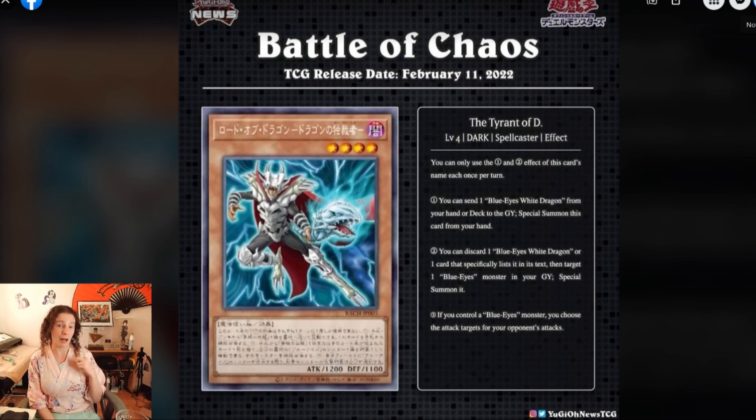The first card I think about is the Dragon Spirit of White. If you're able to get it into the graveyard by an earlier card effect — say if you use Dragon Shrine — with the Tyrant of D, you can bring out your Dragon Spirit of White, because that is considered to be a Blue Eyes monster. So you can banish one of your opponent's back row cards. I love this effect. Three: if you control a Blue Eyes monster — that includes Dragon Spirit of White — you choose the attack targets for your opponent's attacks. So if you have Blue Eyes White Dragon and Dragon Spirit of White on the field, as long as the Tyrant of D stays on the field when your opponent goes to attack, you can tell them you have to attack my Blue Eyes White Dragon, which most likely has higher attack than what your opponent has. Definitely a janky play — nothing meta — but totally janky. I love it.